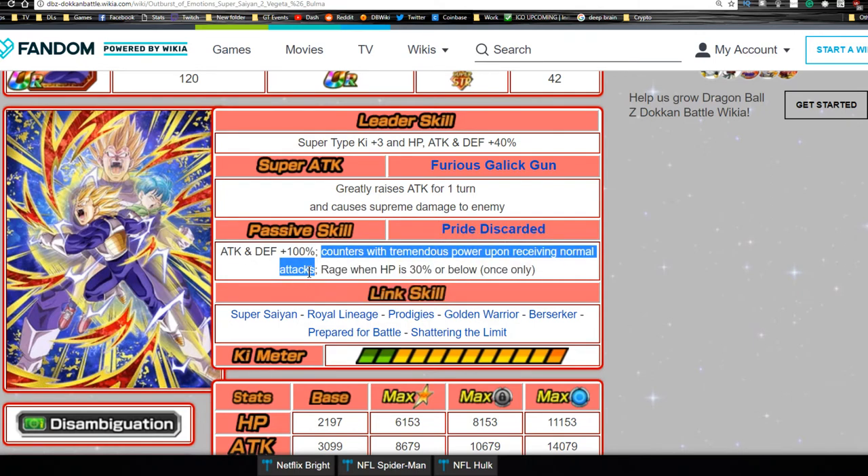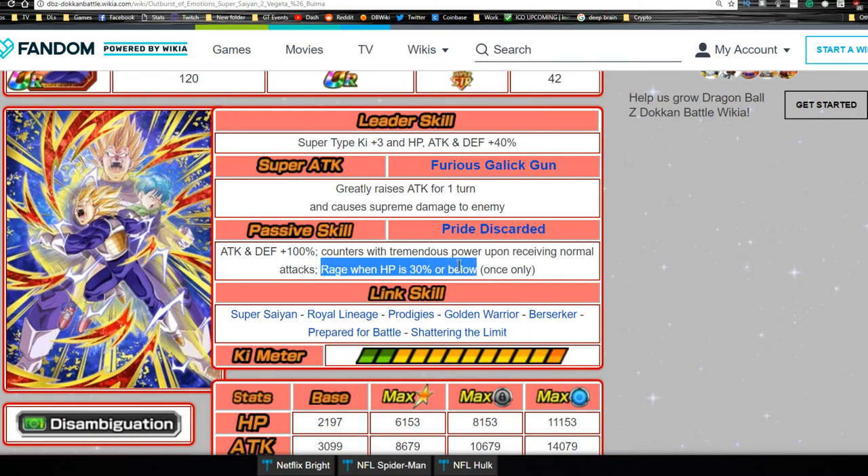His passive skill becomes Pride Discarded — Attack and Defense +100 — and he gets the ability to counter with tremendous power upon receiving normal attacks (not super attacks, unfortunately). Because of that Defense +100, he tanks much better than most units. I do have him and he tanks like crazy — he's a phenomenal unit. He keeps his rage at 30% or below, only once.